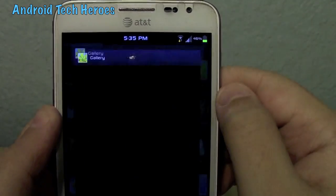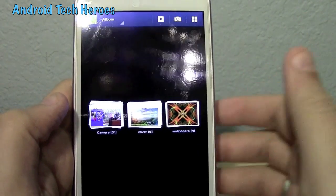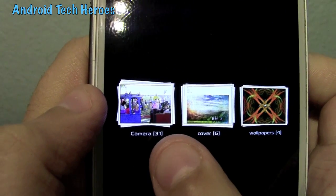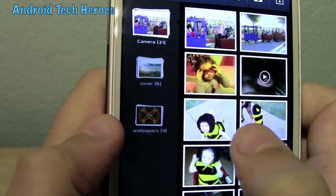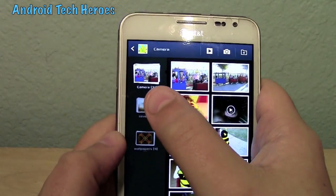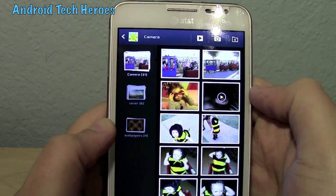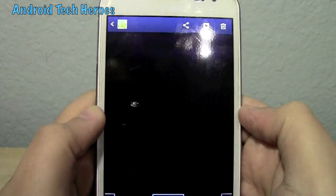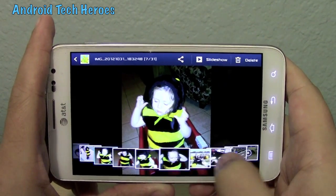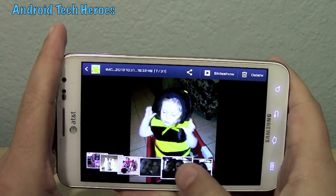The Note 2 gallery is one of my favorite things he's added — this comes from the Note 2 itself. I've got three folders: my wallpapers, my music covers, and all my pictures and video stuff. When I click on my pictures, I've got pictures of my little girls from Halloween. Each folder has a flying animation, which is Jelly Bean-like and Note 2-like. When you click on one, it brings you to another whole section — you get a carousel picture effect, where your picture is in the background and all these pictures fly by, which is really cool. I love that about this Note 2 app.